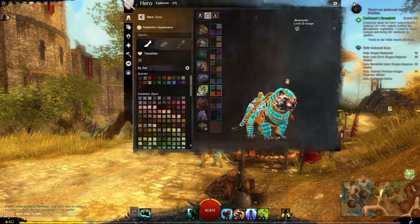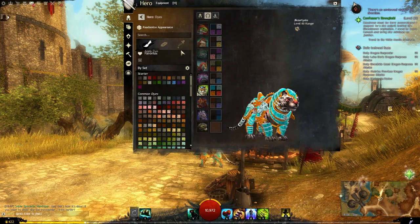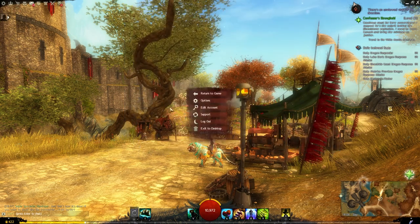Let's have a look at these dyes. We have Cyanide and Forgiveness on top with Tangerine and Salmon down below. Very nice indeed. Let's move on to Norn.